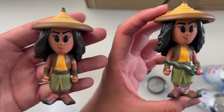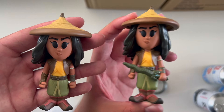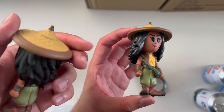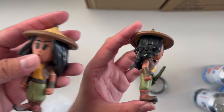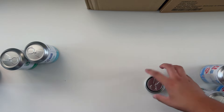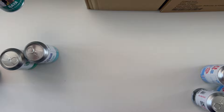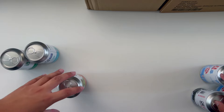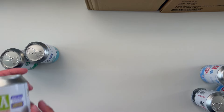Here is the chase Raya with her sword - that's the only difference between the chase and the common, she just has the sword. The hats are also kind of different - a different slant. That might just be from the factory. So that's Raya.